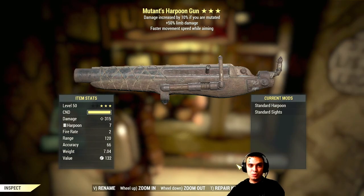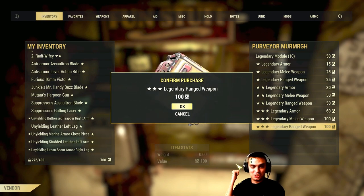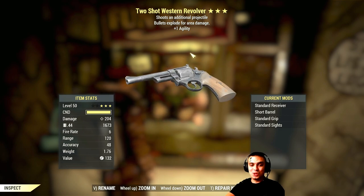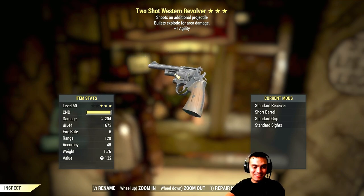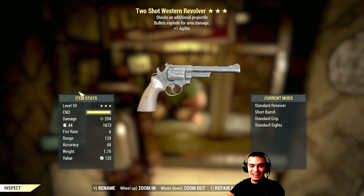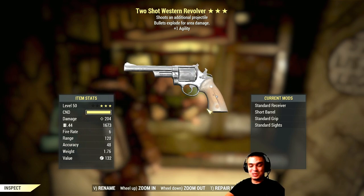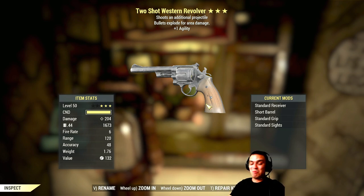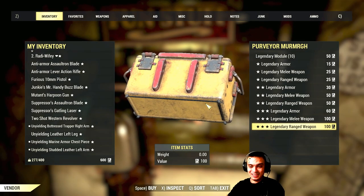Mutant's harpoon gun — damage increased while mutated, 50% limb damage, faster movement speed while aiming. Two-shot western revolver — bullets explode, plus one agility. Big gunslinger — no way, without perk cards it deals 200 damage! I'm gonna turn into a real cowboy — the lever action as my main gun and this pistol as secondary. That's it, I'm turning myself into a cowboy build.